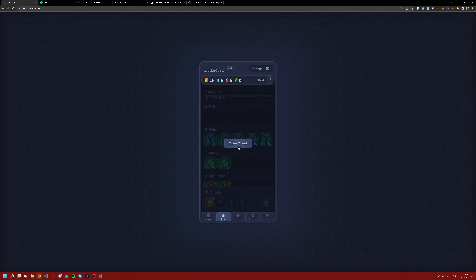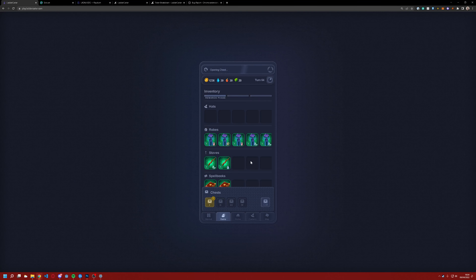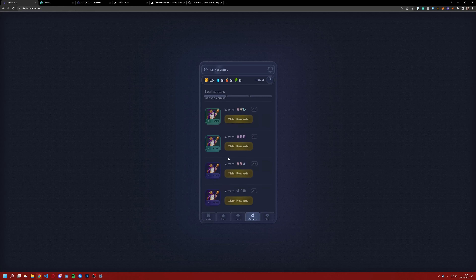You open chests by, well, opening chests. As you can see it's going to cost me 0.0075 SOL — I'll approve that transaction. The Solana network at the moment is being slightly hammered, so some transactions do need to be duplicated.